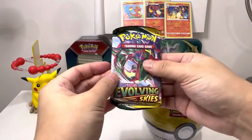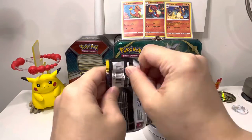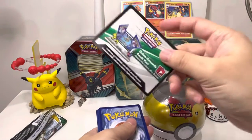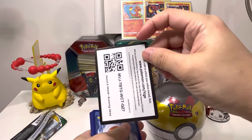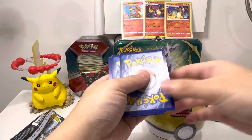So we've got the Evolving Skies here. I believe this may not be the reprint — this is the original. Let's have a look. It depends on this card here... no, this is the original. I believe this is the original because the new one has a white border from what I understand, but maybe I'm wrong.